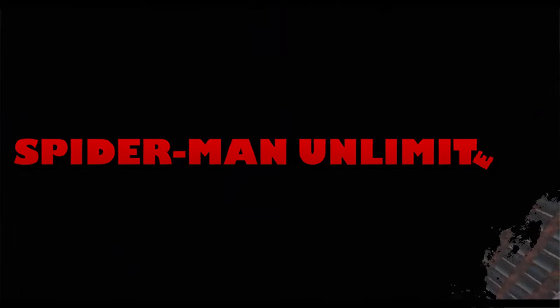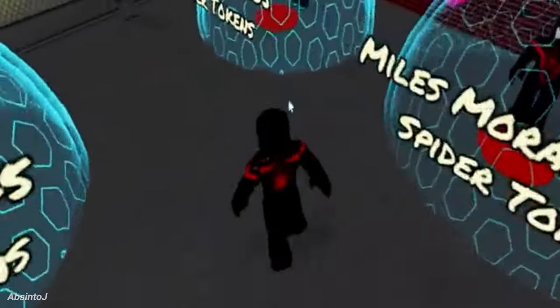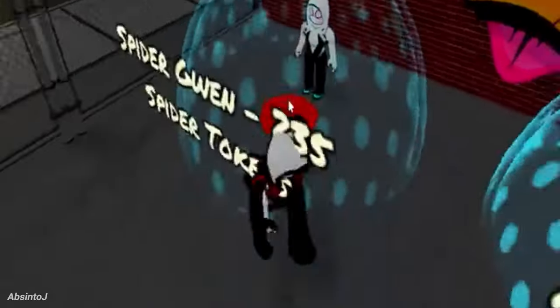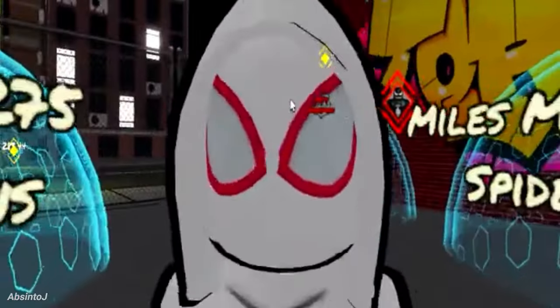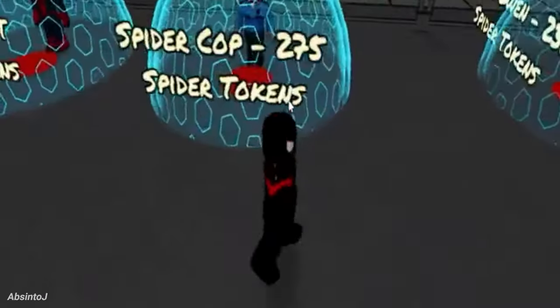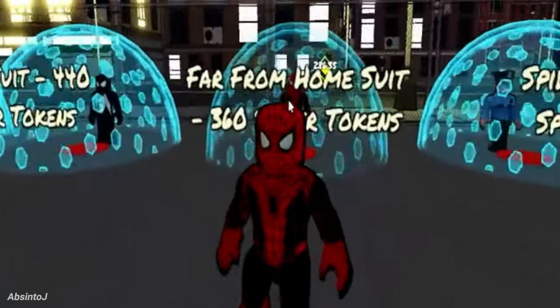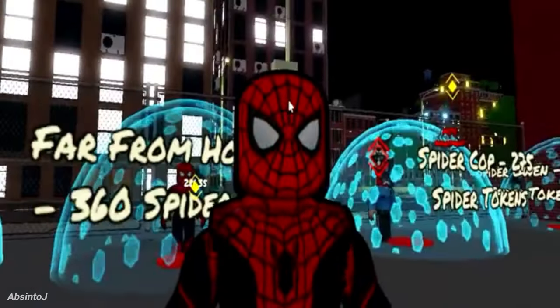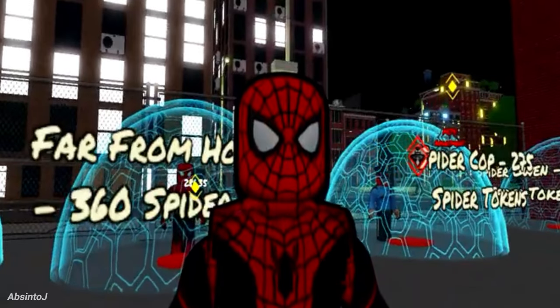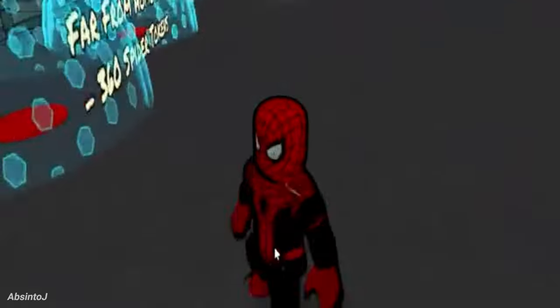Spider-Man Unlimited: In this game, you do quests given by NPCs, from simple tasks like fetching items to fighting bosses like Venom and Carnage. There are a lot of unlockable costumes — even Venom and Carnage can be unlocked using the spider coins you collect while exploring the map and doing quests. The map design has its own cartoonish style, akin to that of a comic book. There are familiar locations like Spider-Man's apartment, The Daily Bugle, and Central Park.